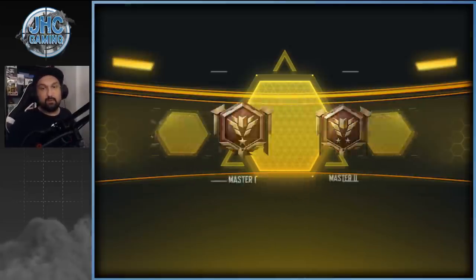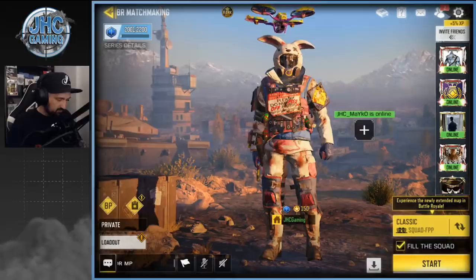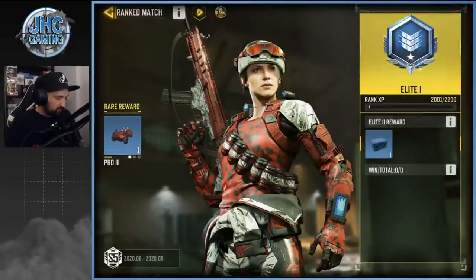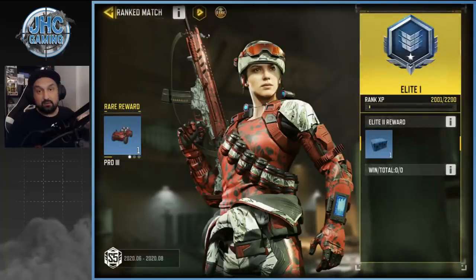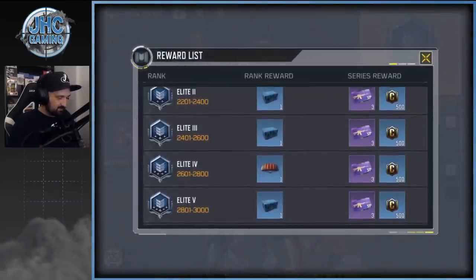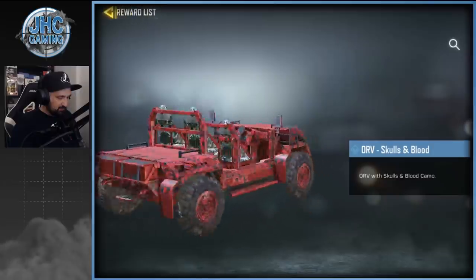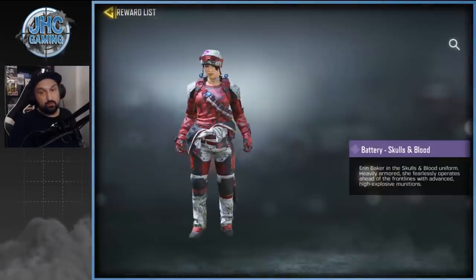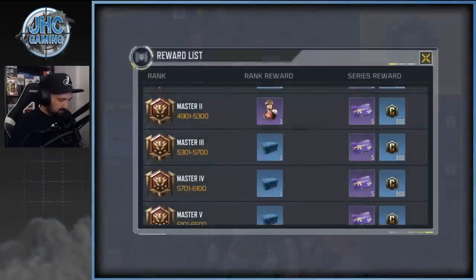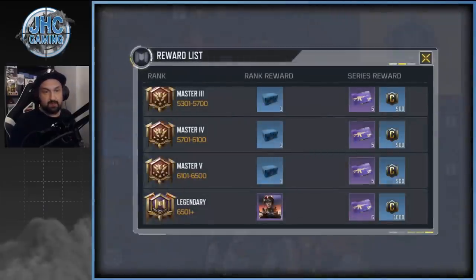For Battle Royale, again from Legendary we're gonna drop to Pro 1... wait, we dropped to Elite 1? How is that possible? They want us to play more BR. This is insane. Let me know in the comments if you were Legendary and dropped to Elite — that's unbelievable. We're gonna grind to get more crates. The vehicle skin at Master 2 is Battery Skulls and Blood — that's gonna be the reward to grind for this season, plus a nice avatar picture.